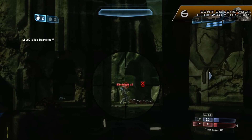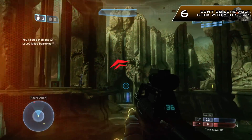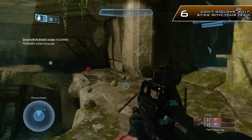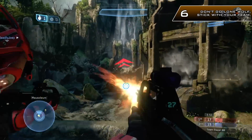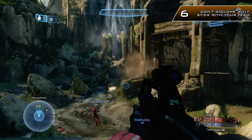Tip number 6: don't go lone wolf — stick with your team. It's very important to stick with your teammates because they will help you secure kills and help you out of tight jams. Also, if you do go down, they're usually there to help you clean up kills, because unlike other FPS titles, in Halo it's very difficult to take out multiple people at one time.